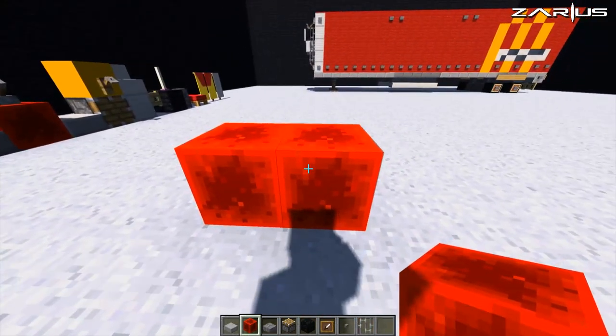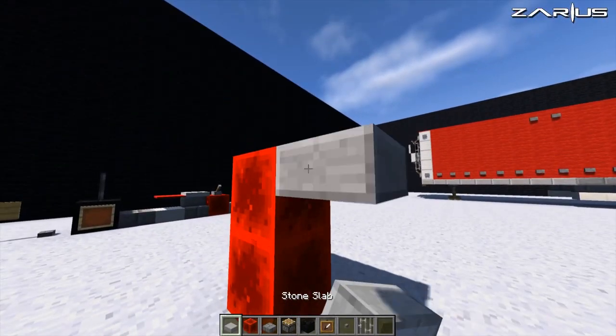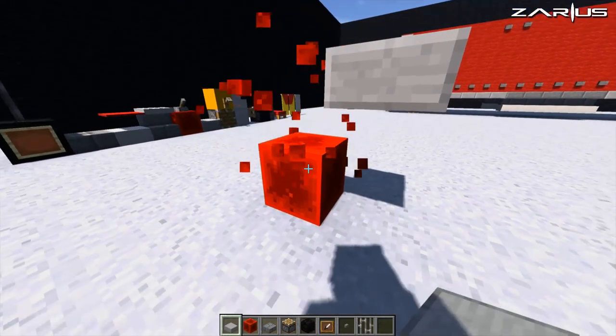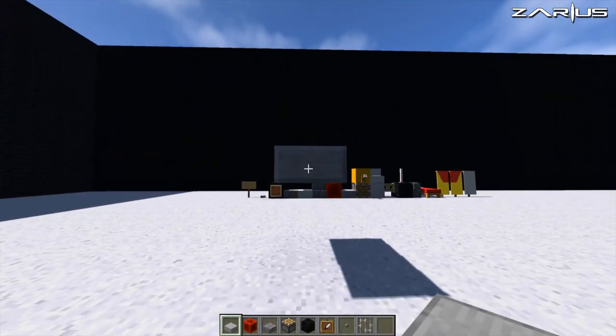Now what we're going to do is we're going to place our first block down right here. Get in line with that, come up by two, and then place our first slab on the top. Knock this one out, come across and we're going to count back by 25.